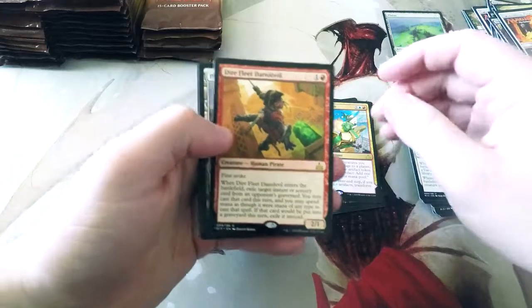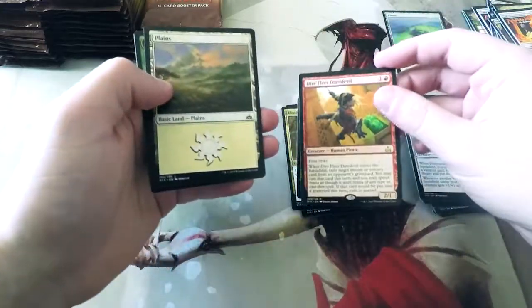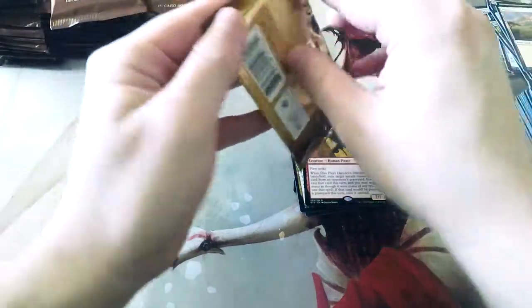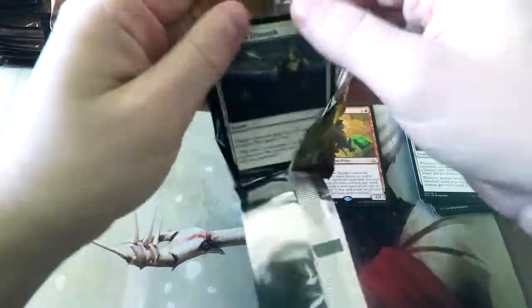Our next rare: Dire Fleet Daredevil. This is great in draft. It's not a bomb necessarily, but it's a really, really efficient red creature spell, which is fantastic.